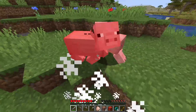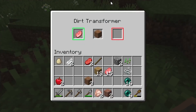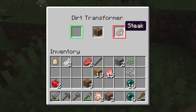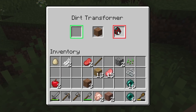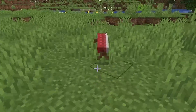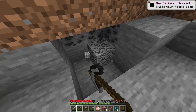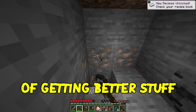The more I upgrade the transformer blocks, the better the items I'll get out of them. For example — pig, you are dead. I separate him, put him in here, click that, and it turns into a steak. A furnace could have done this. I put the steak in and get another enderpearl. Put this in and get a salmon spawn egg. Some of the stuff I'm getting is decent, but some is pretty bad. A salmon egg is not going to help me kill a boss. If I get better transformer blocks, we'll have better chances.